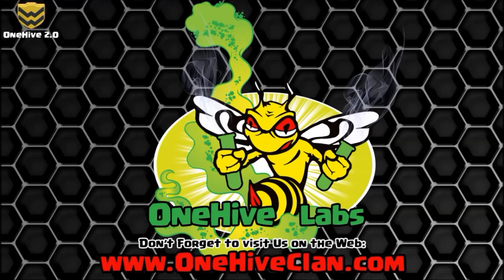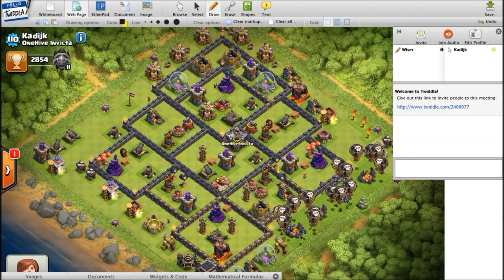What is going on guys, Wiser here with Caddick from OneHive Invicta bringing you episode 3 of our base building series. Our topic today is pathing — a big piece of what we're covering relates mainly to hogs, but also a little on loons. We'll also touch on spring trap discussion, so we've got a good video here. Let's hop over and check out the base Caddick has built for us.